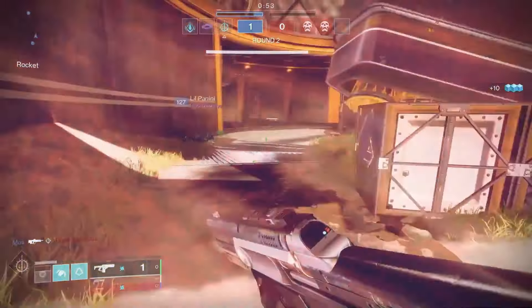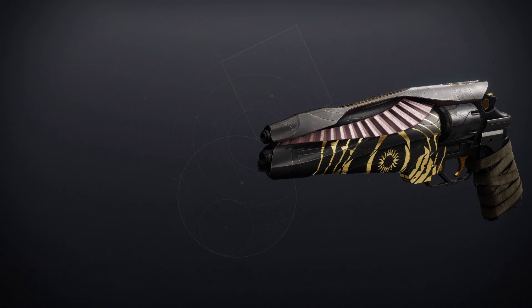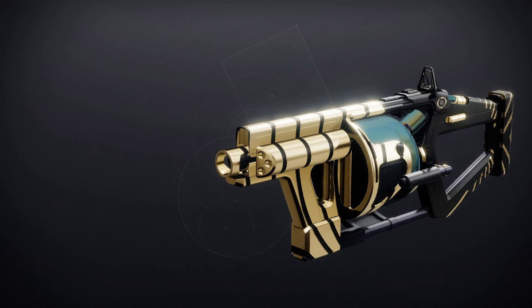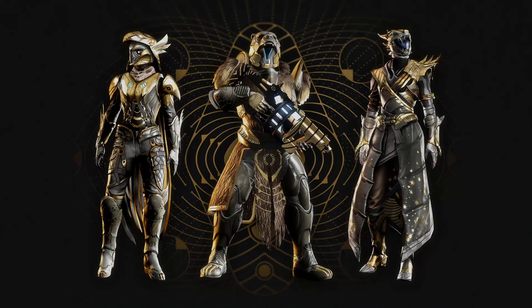Let's have a quick look at the Season of the Wish Trials loot. We've got the Messenger, the Unexpected Resurgence, the Igneous Hammer, the Cataphrat GL3, the Eye of Sol, and the new one — the Incisor — and of course the Fused Aurum armor. Win rounds and rank up at Saint-14 in the Tower to get even more rewards.